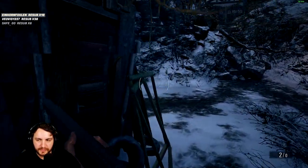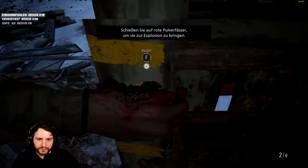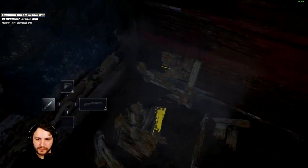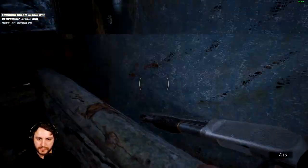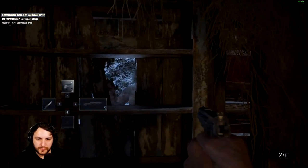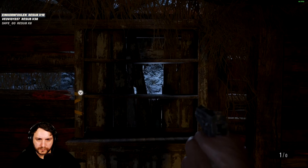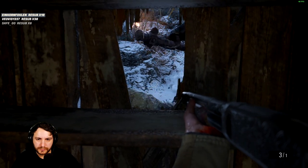Then run into this house, grab the bookshelf, and barricade the door. Do it as quickly as you can because the lycan can squeeze through if you're not fast enough. Pick up the ammo and do the same thing — try to interrupt the attacks and don't let them break through too fast.